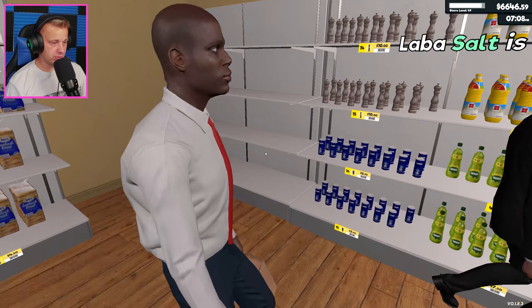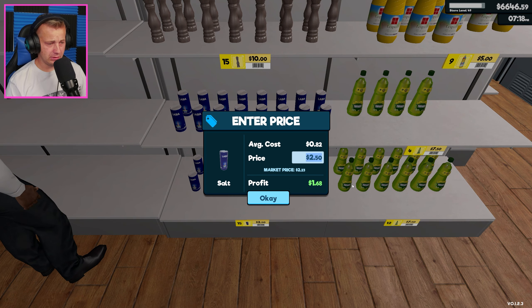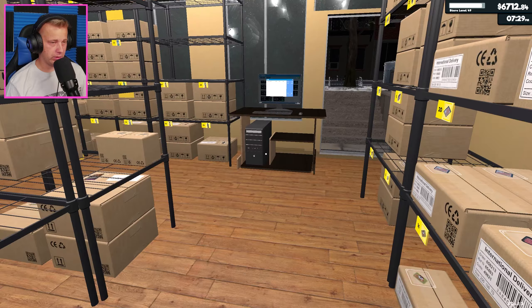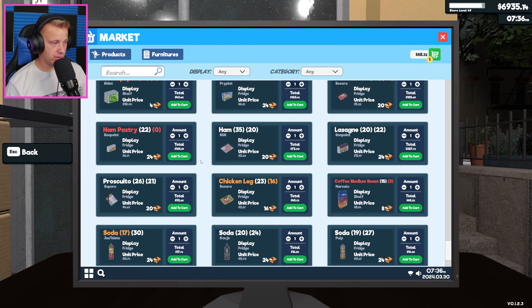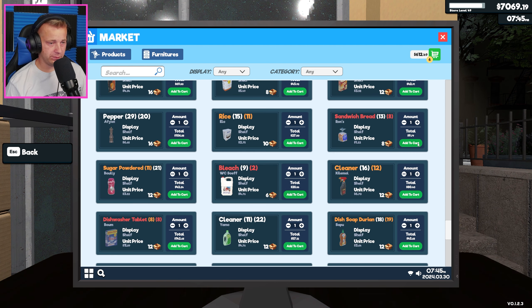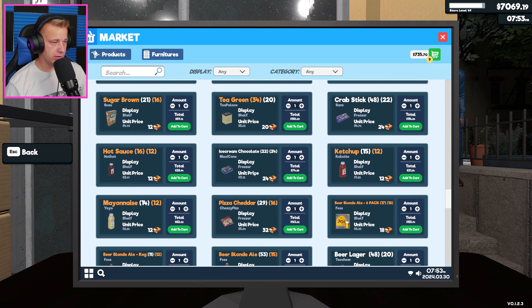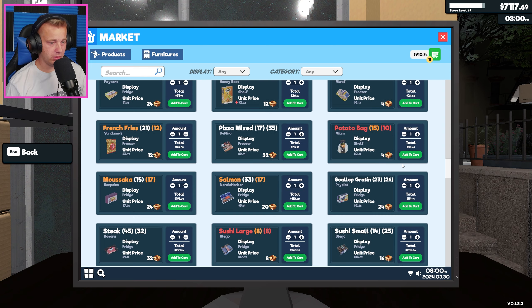Salt is too expensive for you sir? Well you shouldn't be looking to buy it then. Honestly we'll go to 35 cents for that, drop it down just a little bit - make you happy. We got some coffee, some ham pastry, some of this. I don't need to remember the names of things now - I can just cycle through the list and that's all I need to do. It's so nice. I am absolutely just in love with these mods.